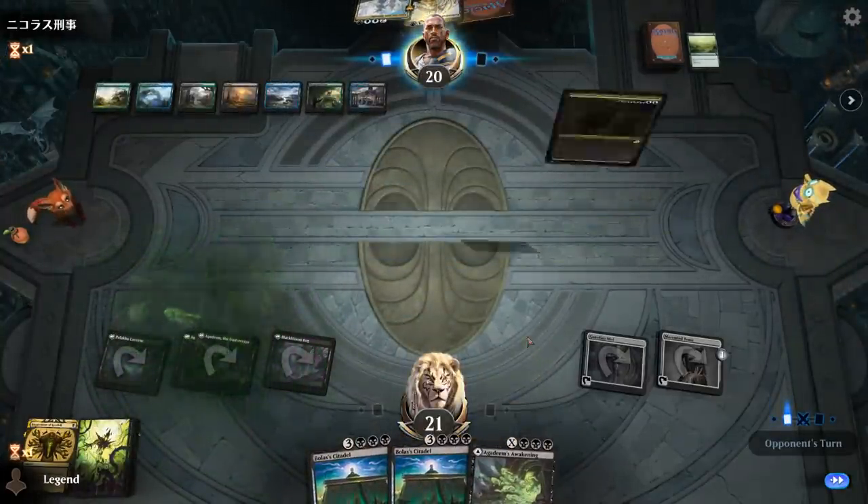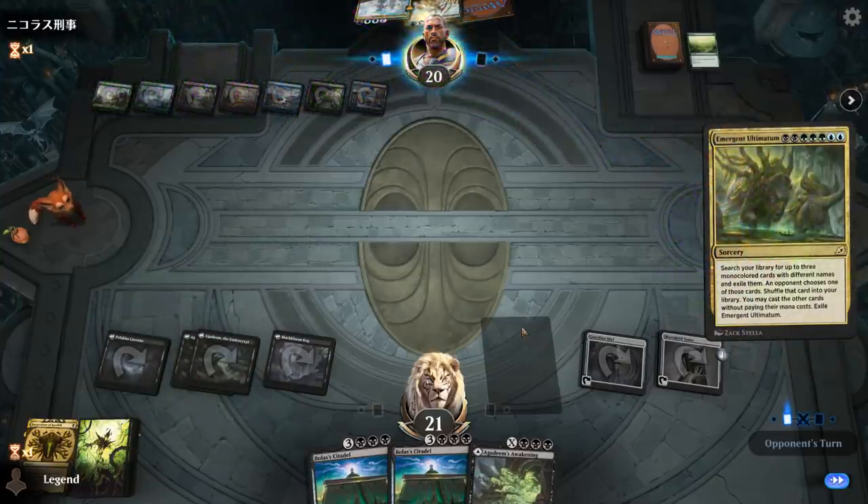The opponent gets to cantrip with Growth Spiral and explore. Fae of Wishes could have searched for something like Grafdigger's Cage, which also shuts down Bolas' Citadel, so it's pretty important that we got rid of it. Now we can play Tome and draw — I'll draw main phase in case we draw a tap land so we can keep Awakening for next turn. Next turn we can cast Citadel. Opponent did find Emergent Ultimatum, unfortunately — if they're playing the combo version, that's guaranteed to win, but we'll see.